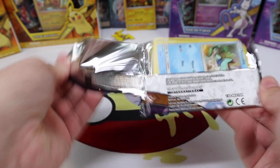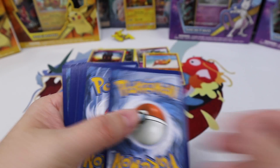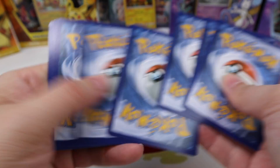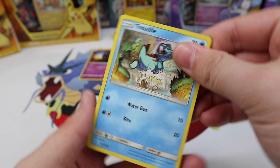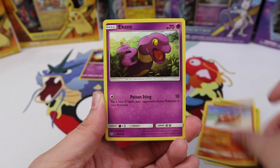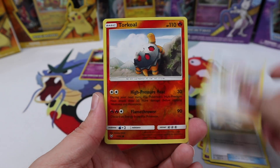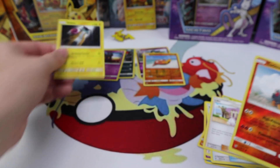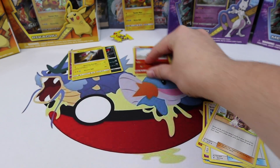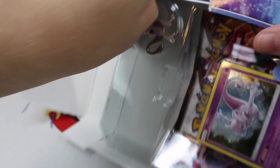And the last Mewtwo pack — not been lucky, which is unfortunate. Maybe this last pack will have something. We have Totodile, Bulbasaur, Pikachu, a Stunfisk, Ekans, Sophocles, Super Scoop Up, a Lily, Torkoal. That was just a three-holo box, which is essentially a dud box, since holos are in every pack.